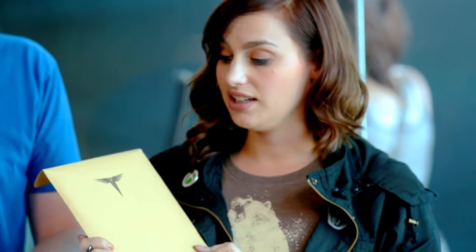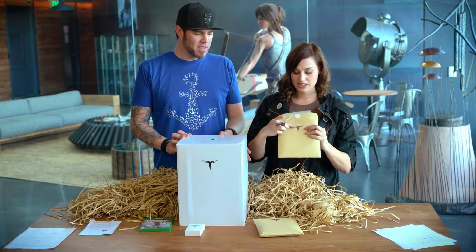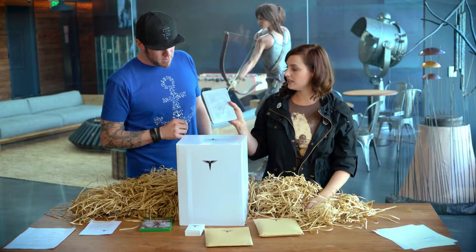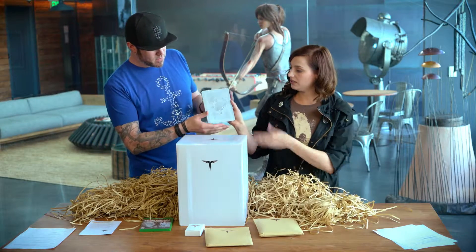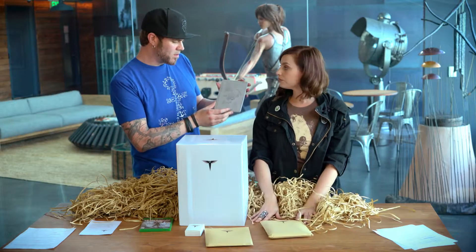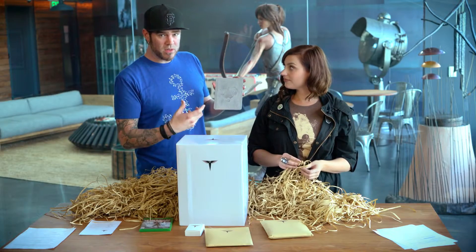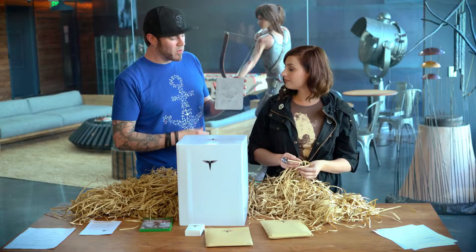Sticking with the thematic approach to the Collector's Edition, this is sort of top-secret files with the Trinity stamp on them — a manila envelope. After working on it, it's really nice to see it in person. And here is our steel case, which is pretty exciting. The design on the front is a motif you actually see in the game quite a bit — it's a piece of the language system that Lara is going to go through, and she'll be able to upgrade her own languages through it.